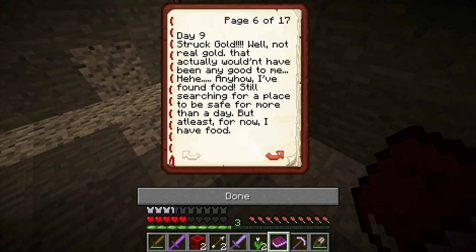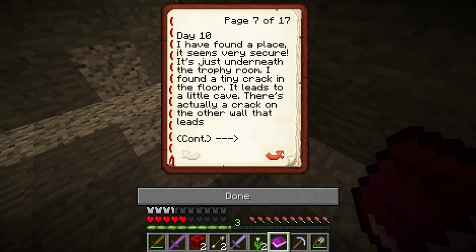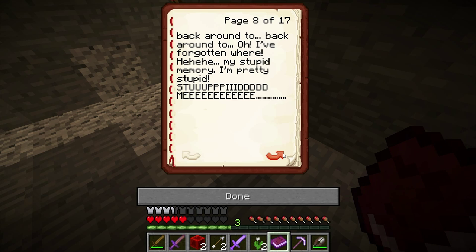Day nine: Straw gold! Well, not real gold — that would actually not have been any good to me. Anyhow, I have found food. Still searching for a place to be safe for more than a day, but at least for now I have food. I found a place that seems very secure — it's just underneath the trophy room. I found a tiny crack in the floor that leads to a little cave.